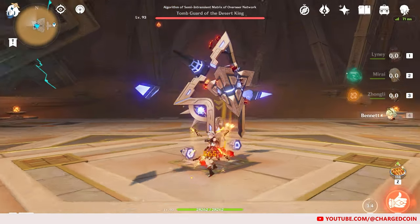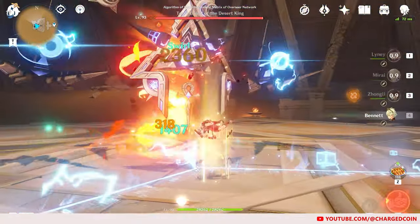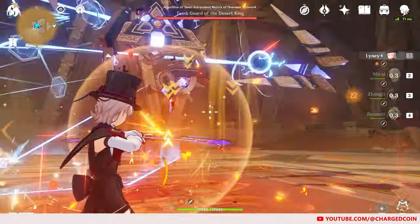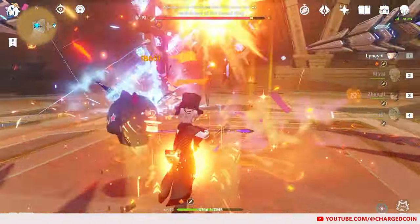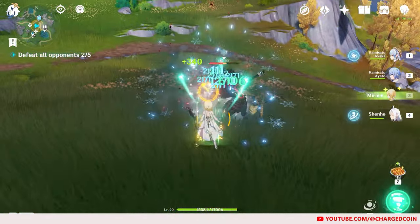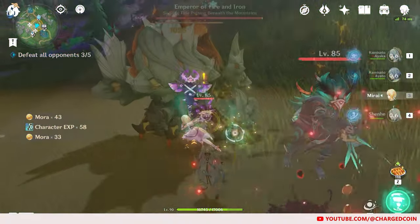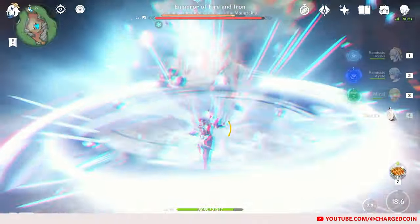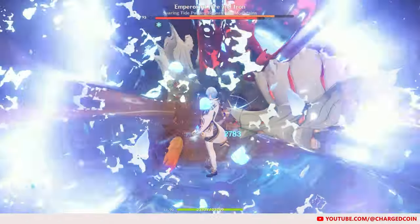For the Anemo Traveler, she works best as an Elemental Resistance shredder. For example, she can work well with characters such as Lini and Ayaka to reduce Pyro and Cryo resistance respectively with her Elemental Skill, so that your DPS characters can deal more damage. Remember to also use the Traveler's Burst and C6, which can further reduce the Elemental Resistance of the element she swirls.